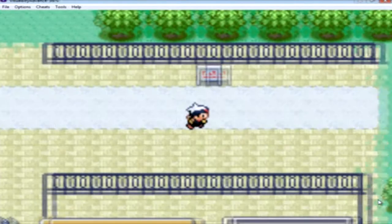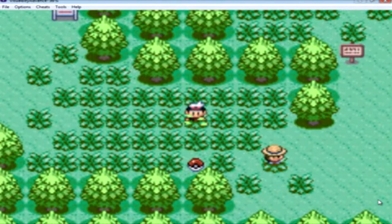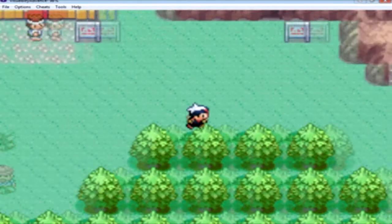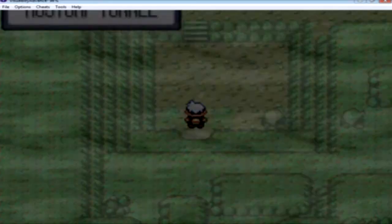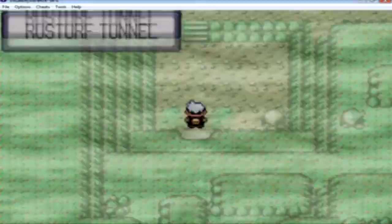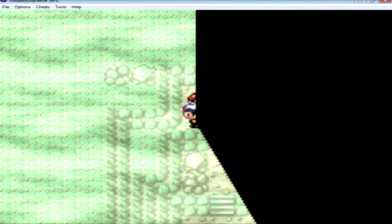I tried skipping a few of the trainers just because I wanted to get through this, but I'm not gonna do that right now. If you pick up this ball right here you'll find a Repel. I battled the trainers, and after that on the mountain there'll be an X Special — it defends and boosts attacks or whatever. Basically you use them in battle and they'll raise your attack or defense. It's not really that useful; I just sell them.